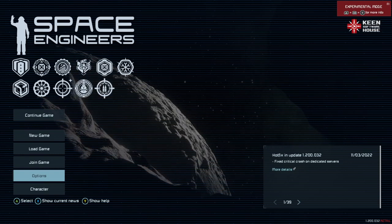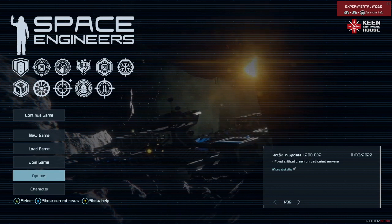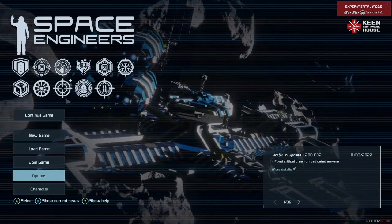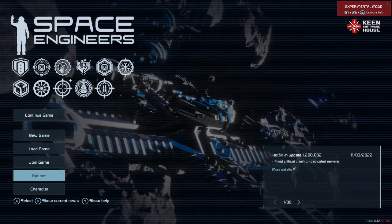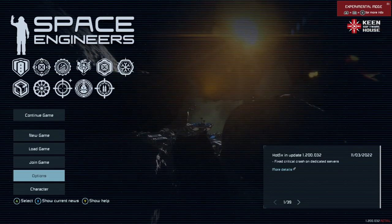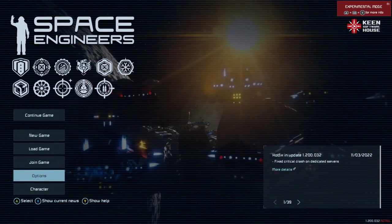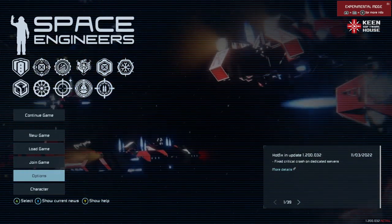Five, four, three, two, one. Hello and welcome back to Space Engineers on the Xbox Series X, for this little look at a feature of Space Engineers that I promised I'd talk about at least one or two videos ago. It'll be a brief one, and it's probably going to go up on the Wolfie one. The Share Inertia Tensor.